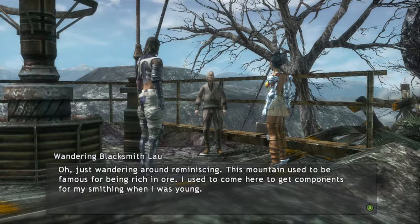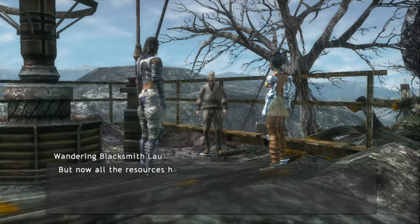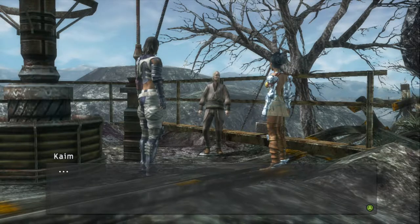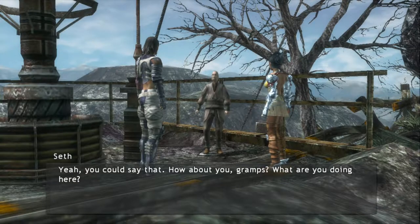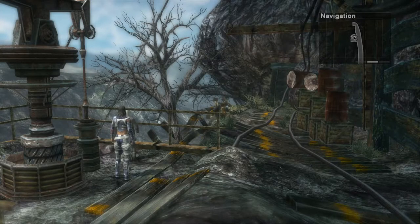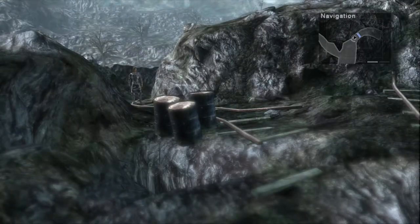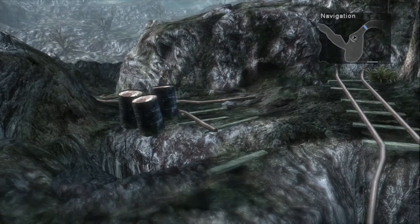Once you climb the fourth ladder, go ahead and head south. Notice there's a guy standing here on a platform pretty high up on the mountain. Go ahead and talk to him. He says that the mountain used to be famous for being rich in ore and he used to come here to get components for smithing when he was young, but now all the resources have been mined out due to the construction of Grand Staff. He might not seem too important right now, but mark my words — remember where this guy is for later, because he's going to be very important. He's on the south side by the south entrance to the Ypsilon Mountains. When you're done, go ahead and exit south and follow the path around.